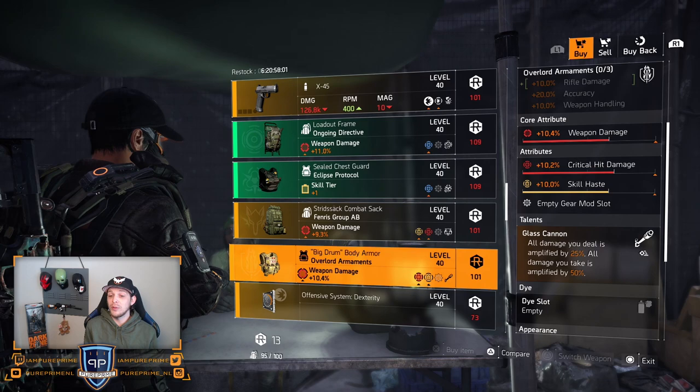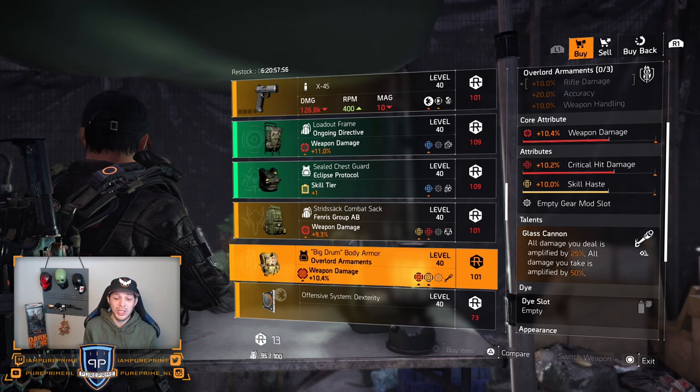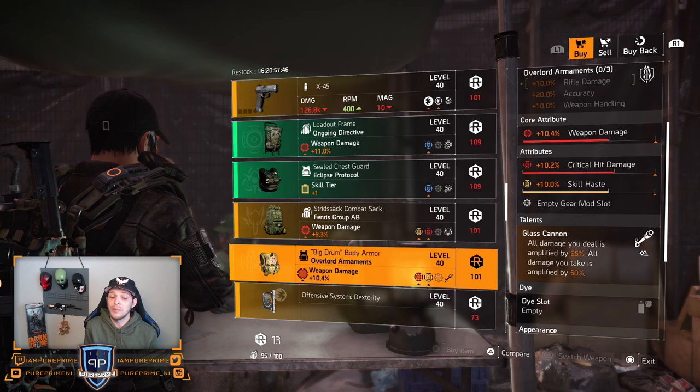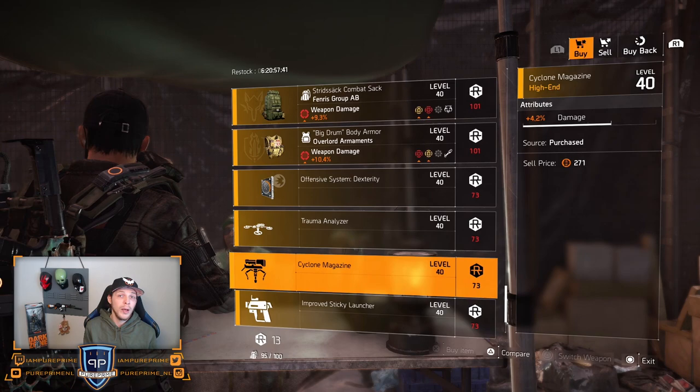Overlord — 10.4% weapon damage, 10.2% critical hit damage, and 10% skill haste, and Glass Cannon on there. This could be a decent buy if you want to go for that skill haste, because in my opinion that weapon damage needs to be raised. And then again, mods — just farm in the open world or the summit. Do not buy them in the DZ.